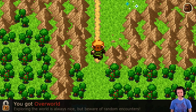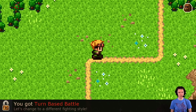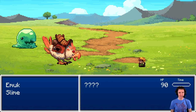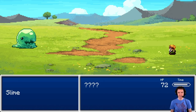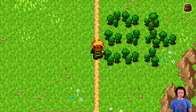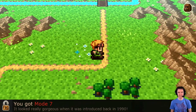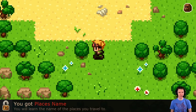You got turn-based battle — let's change to a different fighting style. Things have changed. Fight! I do not know how much health these things have — there's a part of me that's a little worried. Maybe I should have spent more time at the beginning area, there's probably more I could have had. I'm sticking on the path. You got Mode 7! It looked really gorgeous when it was introduced back in 1990. It's like I'm playing Final Fantasy. You got Place's name — you will learn the name of the places you travel to. The Meadow.